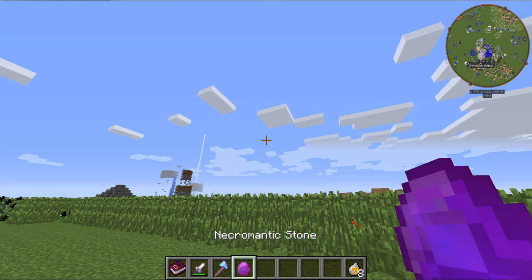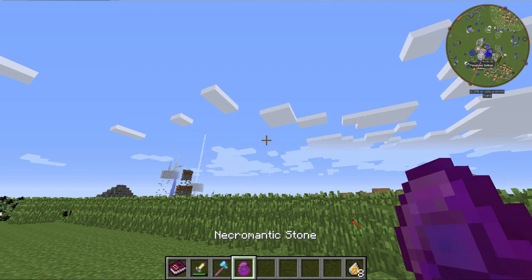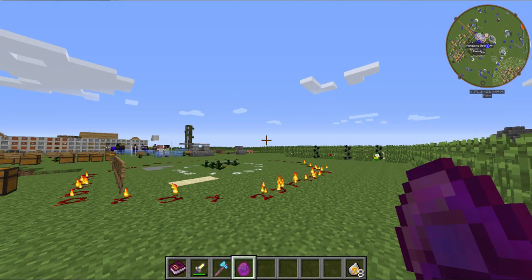The Rite of Necromancy. It's a simple 7x7 circle with a tombstone, bone, rotten flesh, woodash, iron sword, and spectral dust — which you can get from trading with creatures as shown previously, or by killing the spectral pig familiar. It requires 1,000 altar power. You perform this around here and it will take an attuned stone and turn it into a necromantic stone. And that's how you can use it to control the undead, as shown in a previous episode.